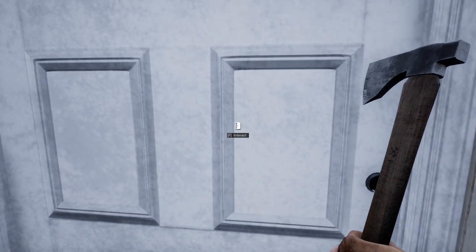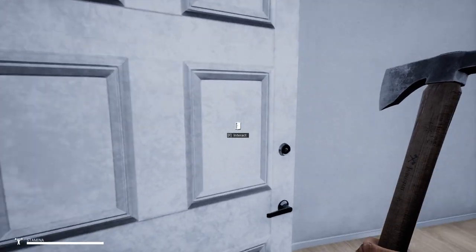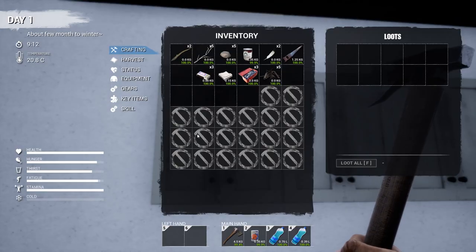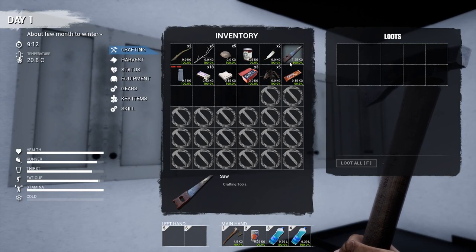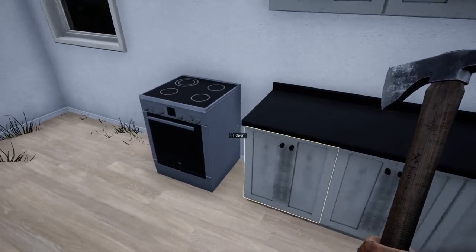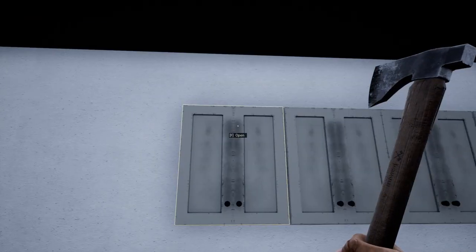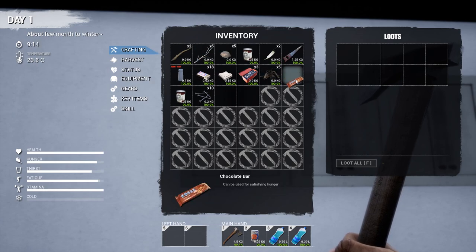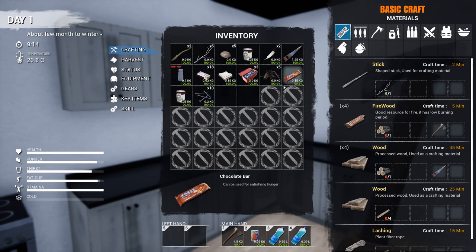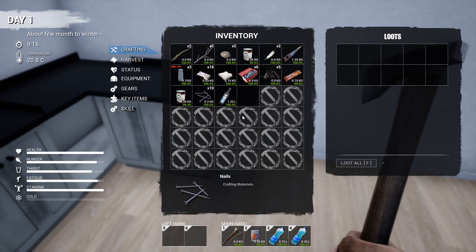Let's see if anybody's home. Knock knock knock. Hello? I think this is clear. Let's loot it. The loot is being transferred automagically — look at it all. You don't even have to do anything. Hopefully that gets fixed pretty quickly. Now what happens if I put stuff in and then reopen it? Yeah, it comes right back again. That's going to need to be fixed right away. But we can at least dump out some of this stuff in our inventory.